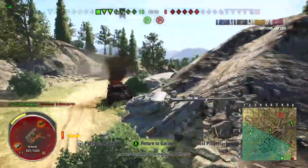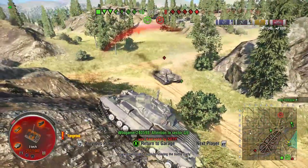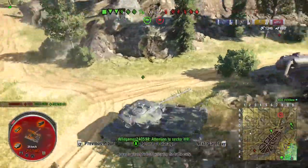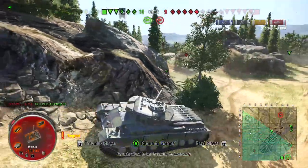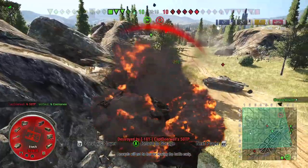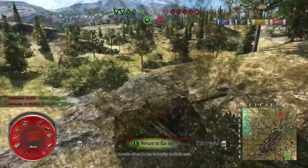We've got some pretty healthy tanks and a two-tank advantage on them, plus we have Artillery. I feel like we should be able to pull this out. There's a 50TP on their team that's fighting our Carnarvon, and our Carnarvon tries to get back into cover but ends up getting killed by the 50TP.